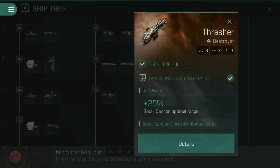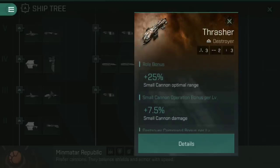Below where it says destroyer you have three icons. The three-dot icon with three is high slots — turrets, weapons, that kind of thing. The two with two little lines are mid slots, so this ship has two mid slots — things like neutralizers, e-war modules, warp disruptors, and webifiers. The dot with three next to it means three low slots — things like tracking computers, afterburners and propulsion systems, your ship's support systems. So this has three high slots, two mid slots, and three low slots. It also gets a roll bonus of plus 25% small cannon optimal range, which immediately suggests what kind of weapon you want to fit.